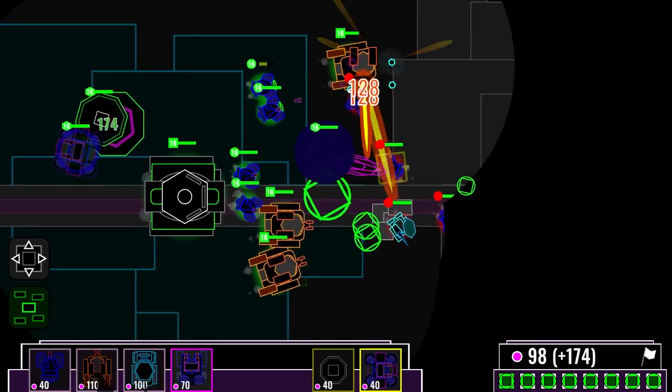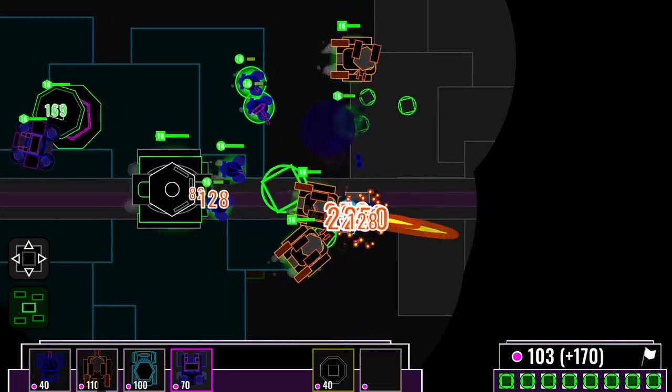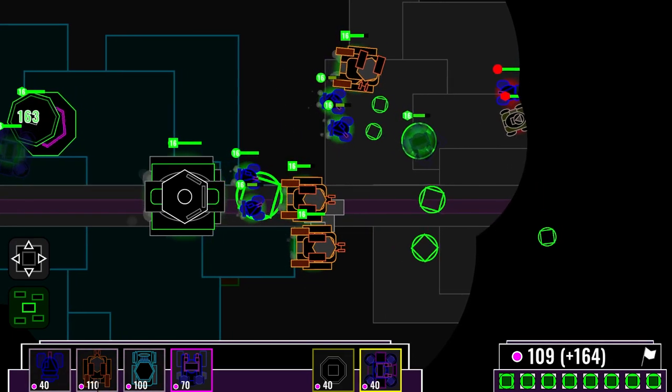Our incinerators are pushing through — look at those flames go. Gluons are incredibly weak against mighty incinerators, so those enemy gluons don't stand a chance.